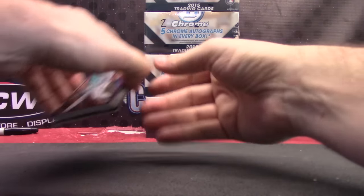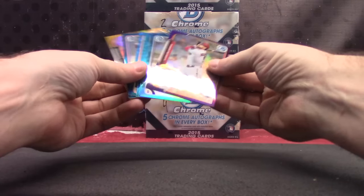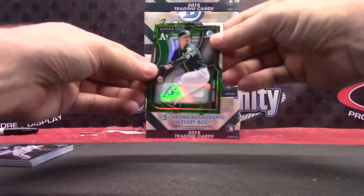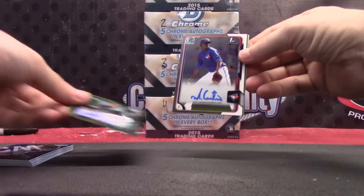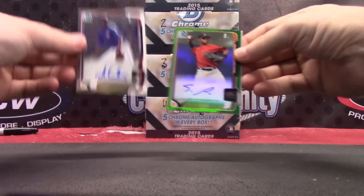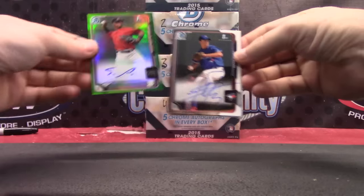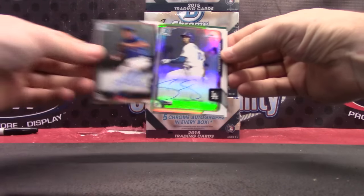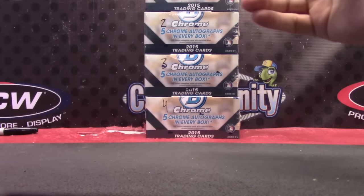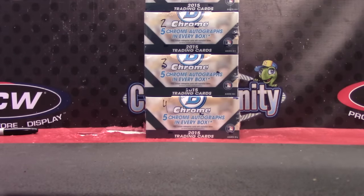So to recap: you have a pile of color — most of it's blue wave, but you got a gold and a purple. Your autographs are the die cut Sonny Gray numbered to 99, Miguel Castro, Sergio Alcantara, Juan Meza, and a refractor Darnell Sweeney. And Matt, that'll do it — thanks as always.